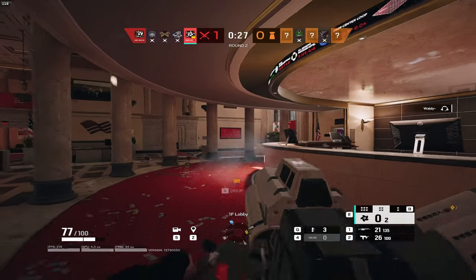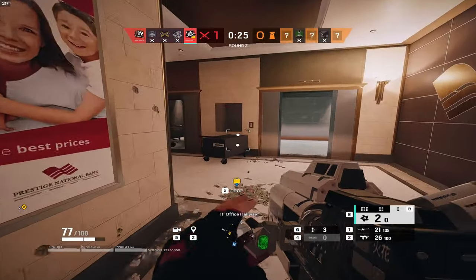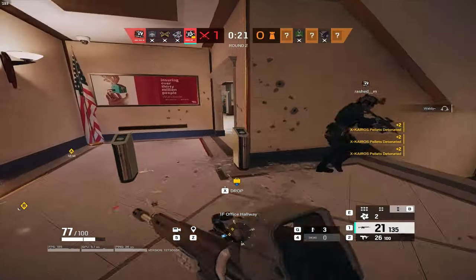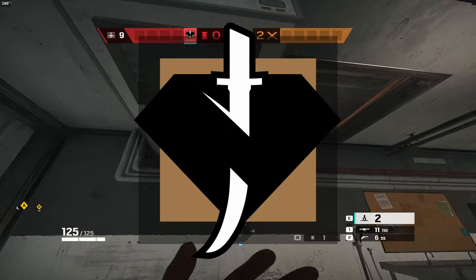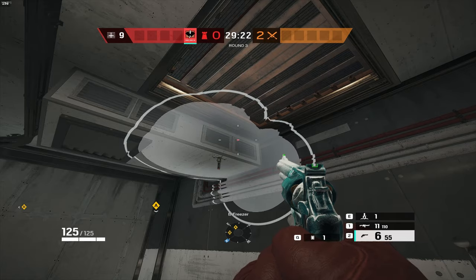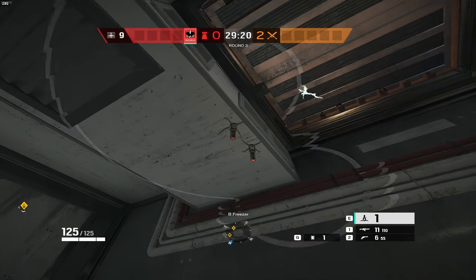For Clash, keep in mind you're the best counter to shields in the current meta, due to the fact that you have a big zappy shield — what better way to fight fire with fire. For Kaid, learn the Kaid trick. I recommend starting out by Kaid-tricking the freezer hatch on Oregon Basement.